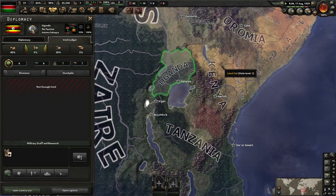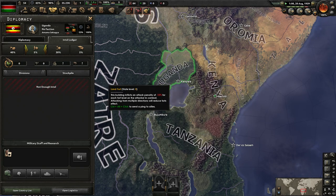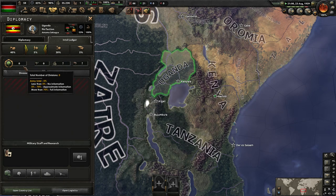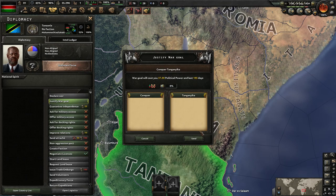It's worth noting that the AI cheats — I think they cheat now more than I've ever seen them cheat before. Despite having no silos or mills, nothing, they're going to spawn a unit — maybe even two — from thin air. This is something you're going to have to be careful of. While we're here we might as well get going on Tanzania too — ain't no time like the present.